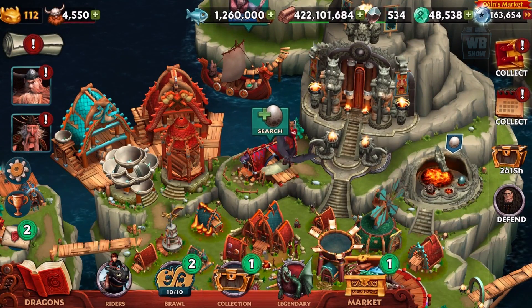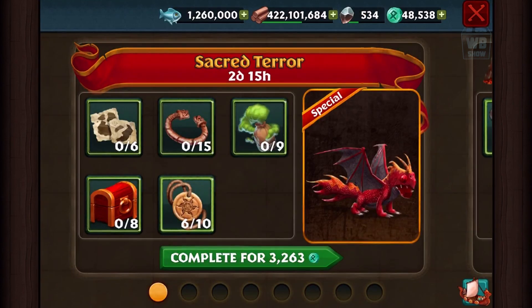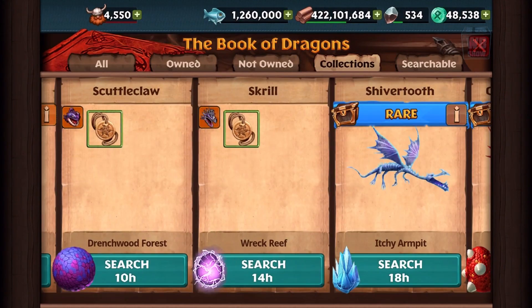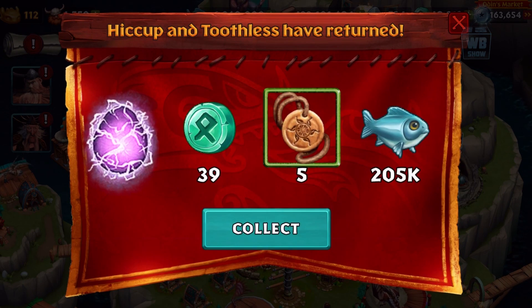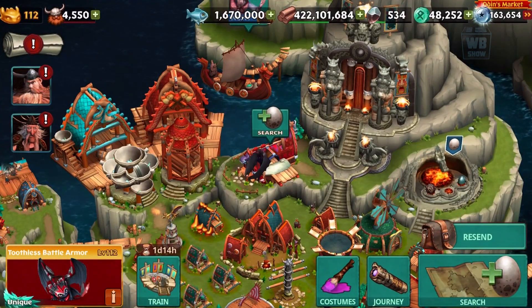Alright, there we go. We found the Skrill. Gonna get out of here. Let's go back in there and we're gonna search for the dragon again - we're gonna search for what we need for the dragon. Obviously you could buy it if you want. I think it might be cheaper if you buy it, we'll have to see. I'm not too sure. There's the Skrill - really good stuff there.